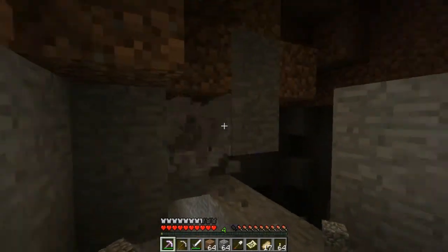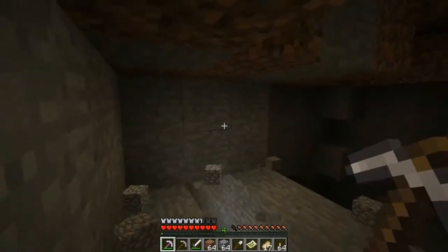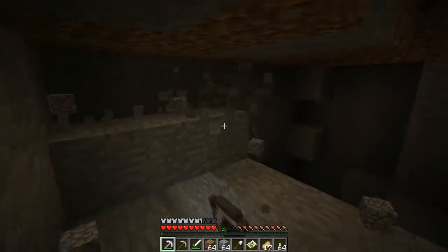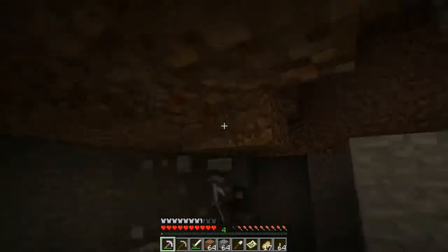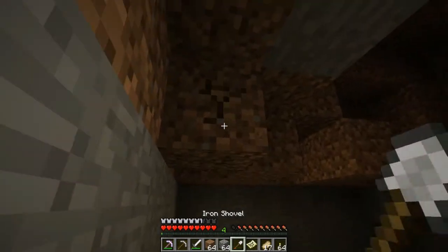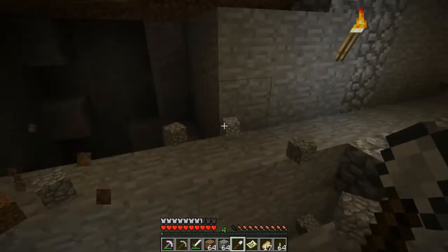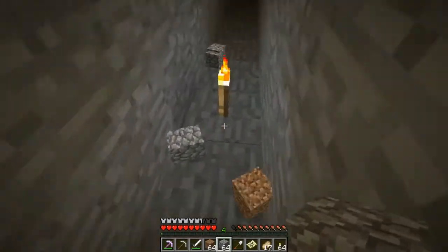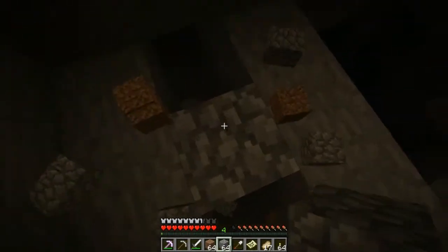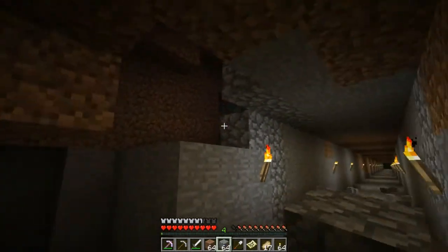We're totally hitting a cave here. I guess we're going to have to acknowledge its existence and create another little station. Station number two — it's not going to be completely pointless. So let's figure out how this is going to work. First we fill in the floor. Floor is filled in.